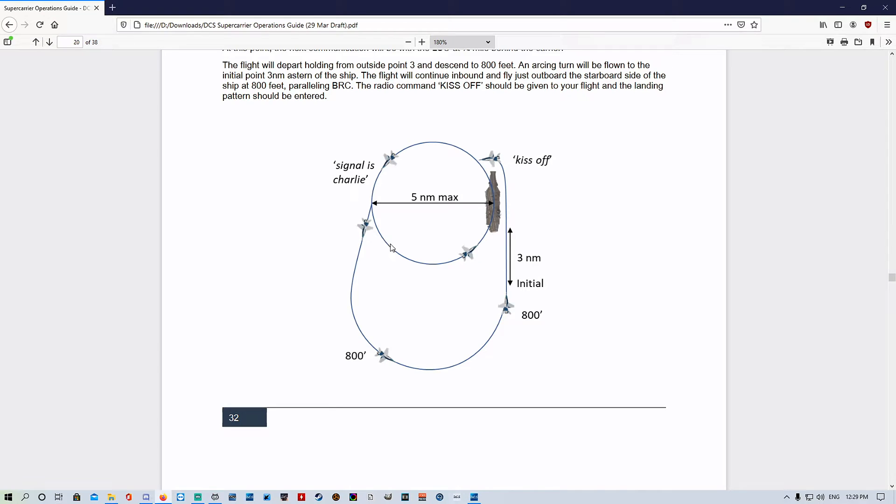At the moment we are in the holding pattern at 2,000 feet circling the ship waiting for signals charlie. Remember: point one is the ship essentially, point two is in front of the ship at the top of the circle, point three is abeam the ship, and point four is the bottom of the circle after the ship. We're just flying around there waiting until we get signals charlie.